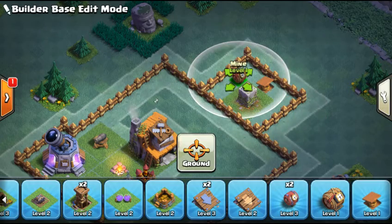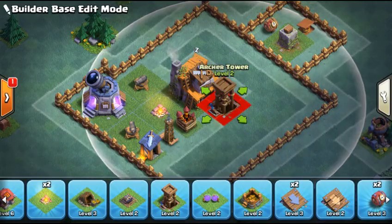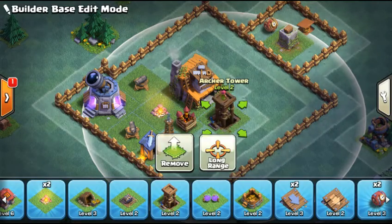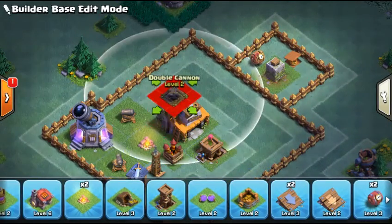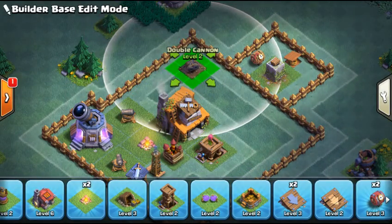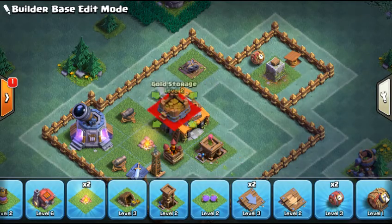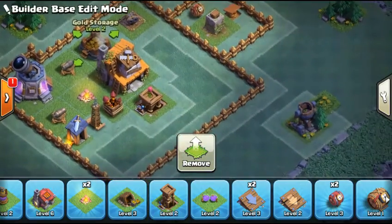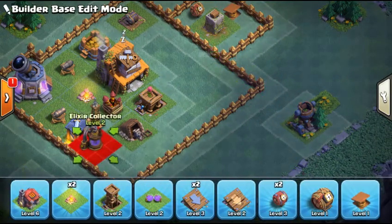And one mine, like that. Let's grab an archer tower — put it on short, because that's what you guys are going to want. Let's put a double cannon up at the top, right there. Let's put the gold mines and stuff inside the base.